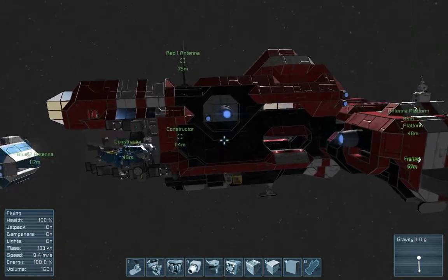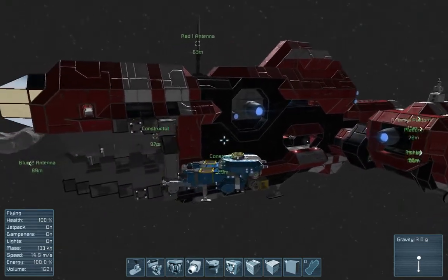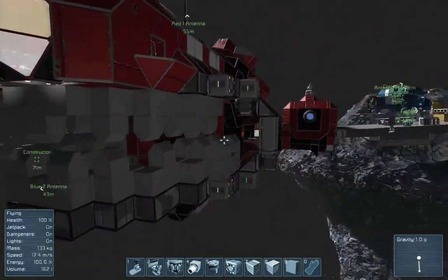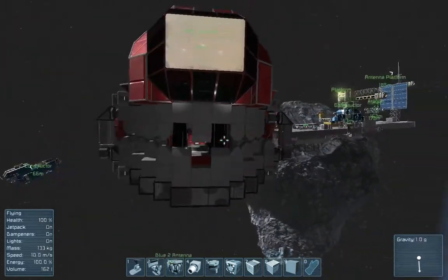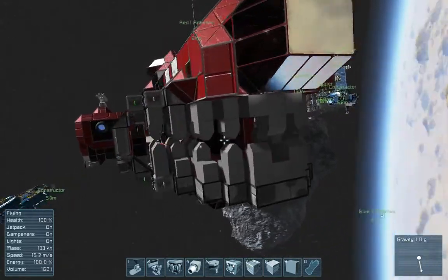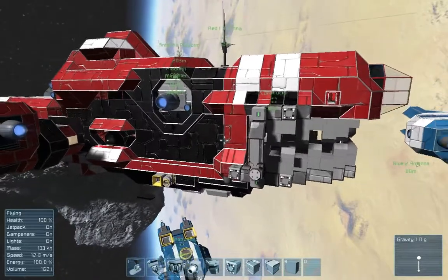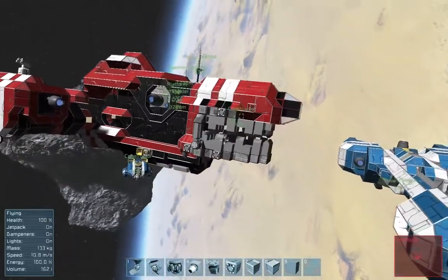Hey people, I wanted to see how much the new pistons could do, so I have modified the red ship, giving it some jaws and some teeth. I always thought that the tip looked kind of like a mouth, so I gave it one.